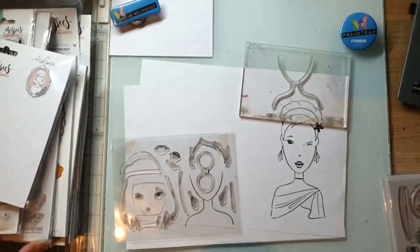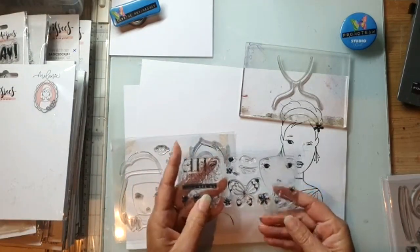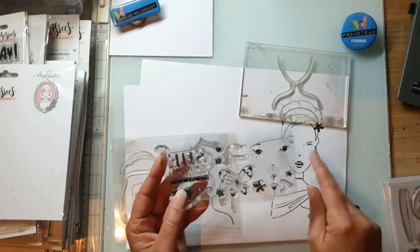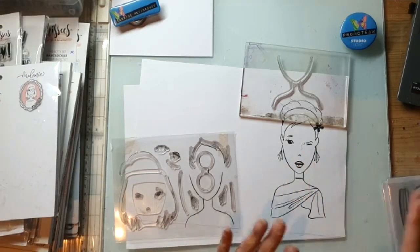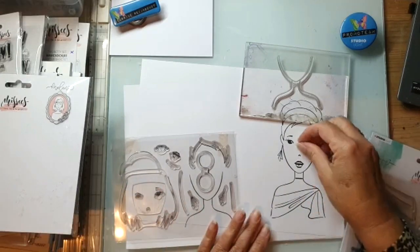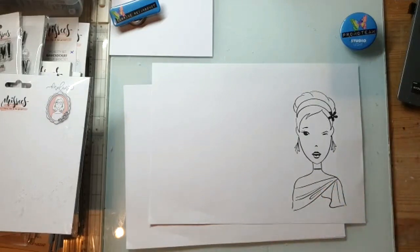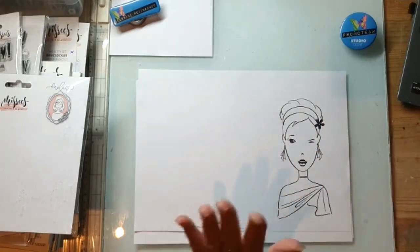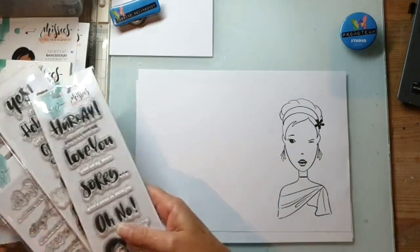Bij de die-cuts, bij de stansen, zitten ook gezichtjes en mondjes en oorbelletjes en bloemetjes en dingetjes. En die passen ook weer bij deze stempels. Dus wat dat betreft is daar heel goed over nagedacht. Je koopt één keer Melanie, en dan daarna kun je aanvullen met Tatjana en met Miranda. Het hoeft ook niet helemaal perfect aan te sluiten - dat is loslaten. Maar het is o zo leuk, je kan echt allerlei gezichten maken en allerlei haren.